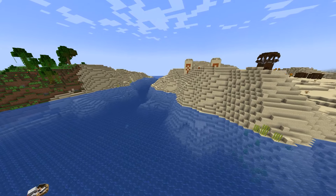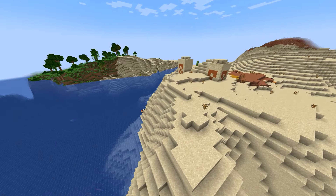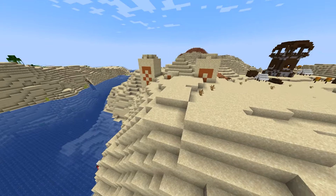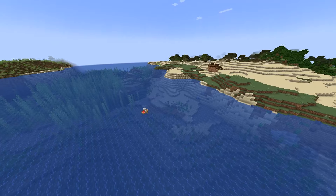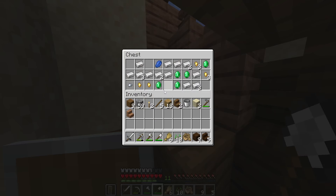Next up are the desert temples. Desert temples are rare structures that hold valuable loot including golden apples, emeralds, and enchanted books. They are guarded by traps and hostile mobs, so proceed with caution. Shipwrecks are structures found in the ocean that can contain chests with valuable loot including iron, gold, and even enchanted armor and tools.